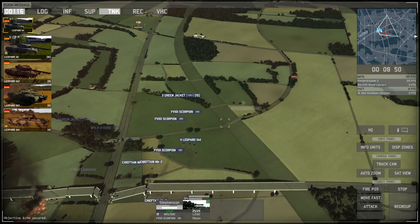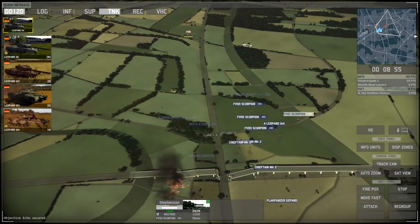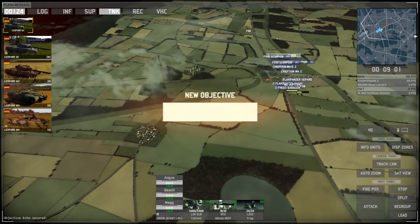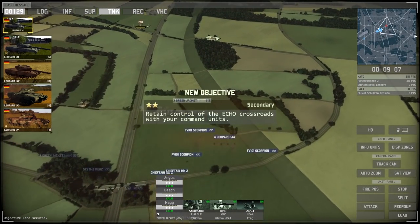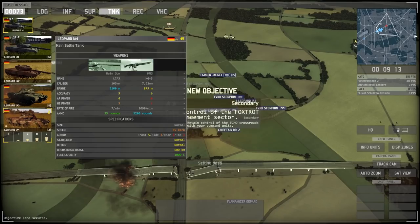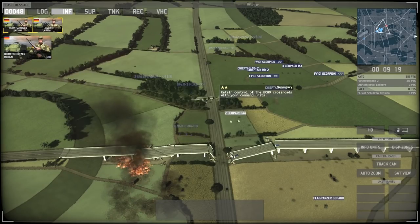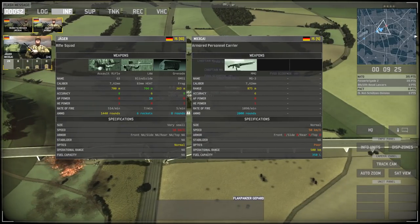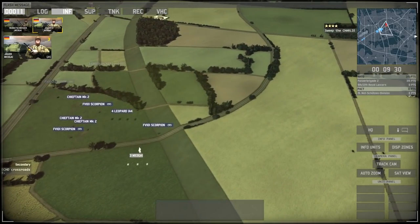Pull back — I don't want whatever that is. We've definitely seen some enemy units here. Our next objective is to sweep Charlie Plateau, which is on our right — that's kind of where we just were. Retain control of Echo Crossroads with command units, so they may counterattack again. We can now get some additional tanks up here, more skilled ones. Jaegers armed with LAW rocket launchers are available — 15-point units each. Let's call up some German infantry now. They'll be able to sweep this area very nicely.